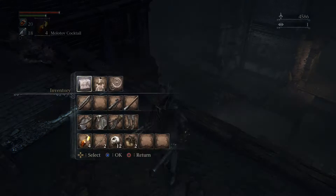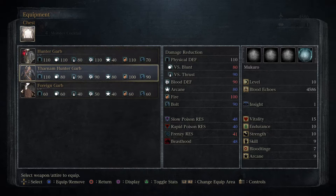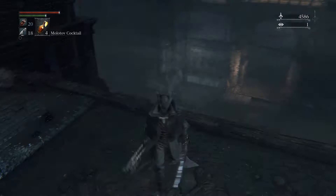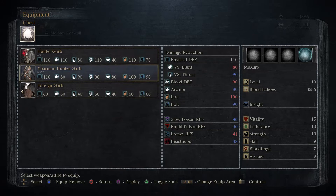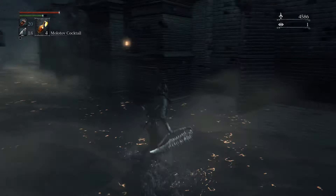It compares interestingly with the Yharnam hunter garb. As you can see, it's worse versus thrust, but better versus blunt damage, significantly worse versus arcane, a little bit worse versus fire, and slightly better versus bolt. So the Yharnam set is actually better, it seems like. I don't know how much thrusting damage I'm going up against here - though I think it's more than blunt. There's the brick dudes, that's blunt damage.